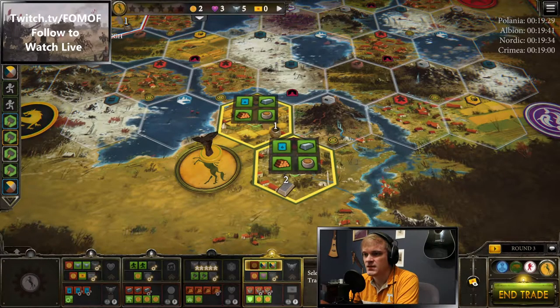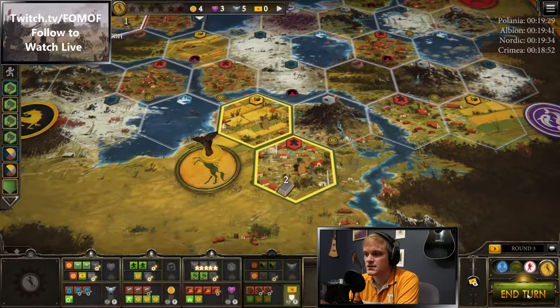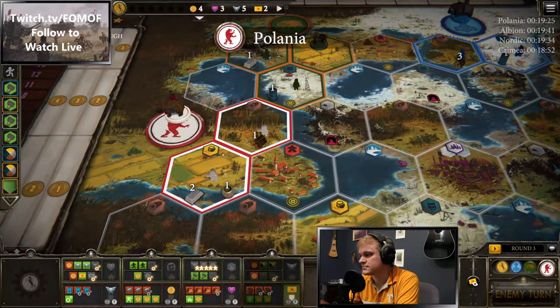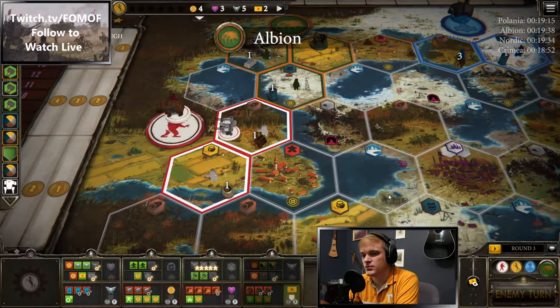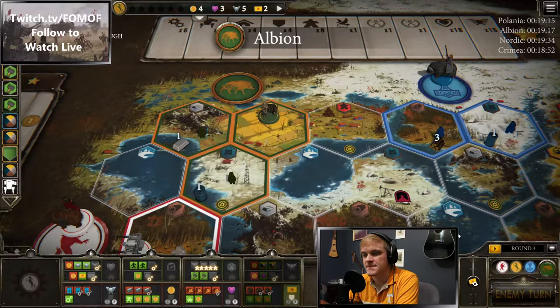We're going to go ahead and get that enlist in our combat cards. I'm really curious how this Polania is going to play out — we've got the speed mech now and we've got one wood and one food on the ground. It was maybe a produce action, or they needed something to do in between trades. Maybe they have a plan for those resources. Albion's move is off cooldown — they can go for either encounter right now.